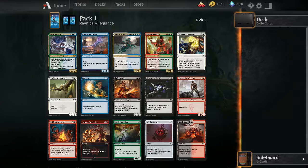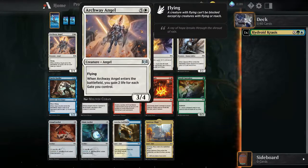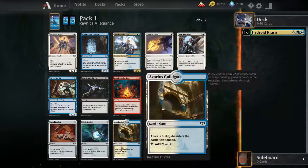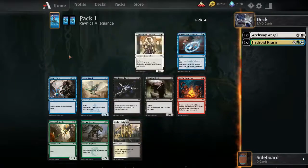Hello everyone, welcome back to Laser Penguin Games. Today I'm going to be doing a Ravnica Allegiance draft. I already got the first pack open here and looks like we're gonna get a Hydroid Krasis and probably be playing some form of green-blue and maybe a third color. I'll go ahead and grab that as the first pick. For a third color we'll see what we can get - should I just go for the gates? Maybe I'll just try it. Omen is good too, alright grab that.